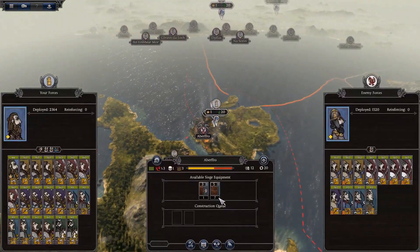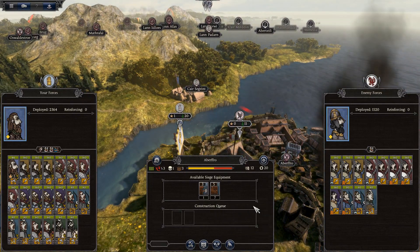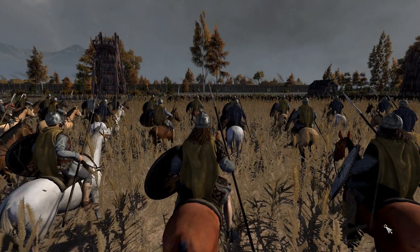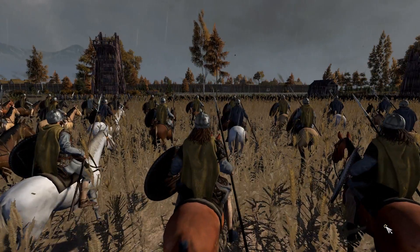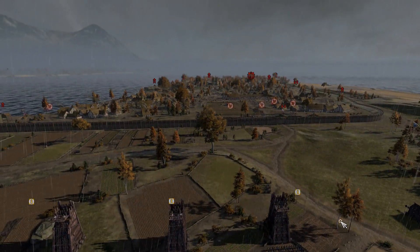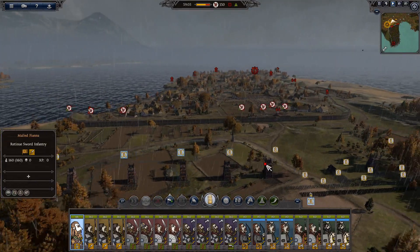We've got seven siege towers here and we have one ram, so let's go ahead and take this capital city from Gwynedd. Welcome to the battlefield — we've got more than enough siege equipment to take the walls. We've got seven towers, which is excellent. We're basically just going to overwhelm the defenses; they're not going to be able to hold out too long.